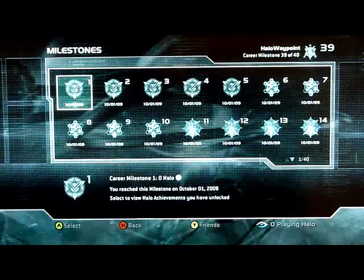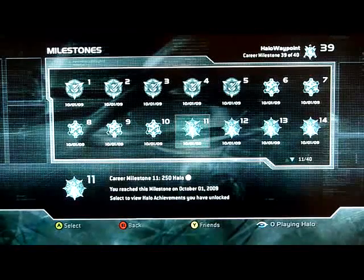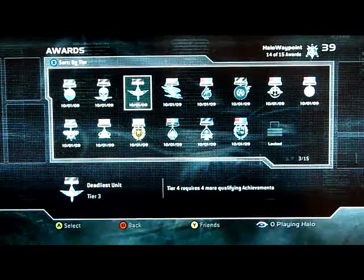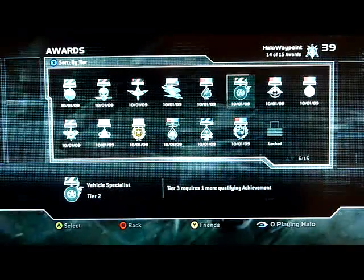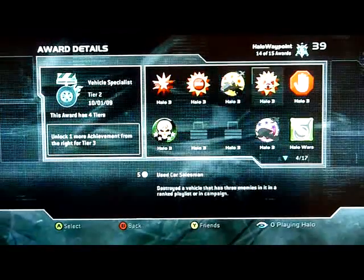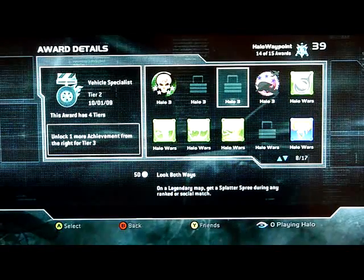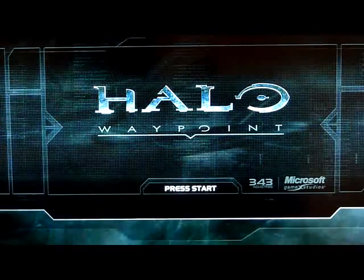Milestones are based on your total Halo gamerscore. Any time you unlock a new achievement in any Halo game or DLC, we'll add that gamerscore to your total. Gain enough new gamerscore and you'll reach higher career milestones. We're also introducing Waypoint Awards — granted for earning groups of related Halo achievements. One of the most common award types is the Specialist Class. The Vehicle Specialist Award, for example, is granted when you earn a minimum number of vehicle-specific achievements in one or more Halo games. Most awards also have tiers — the higher the tier, the more you show you've mastered that particular skill.